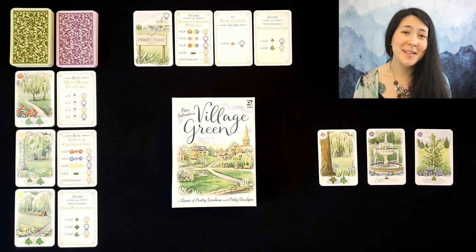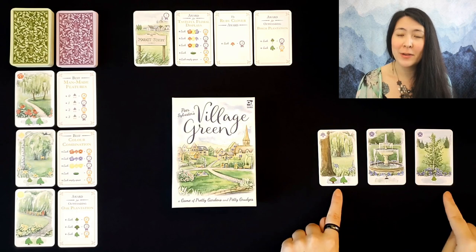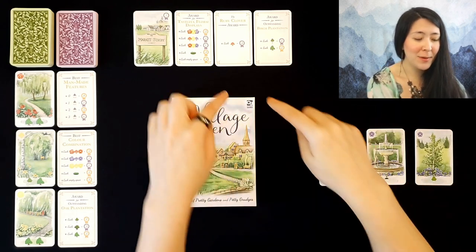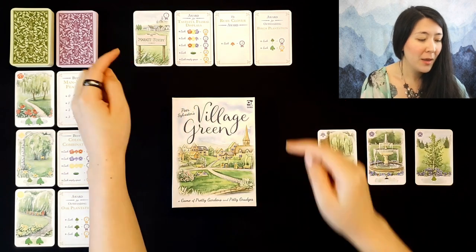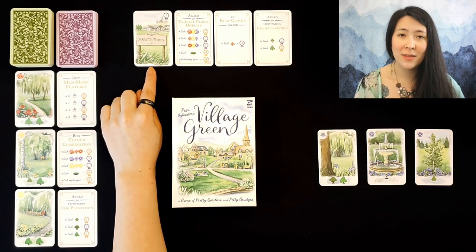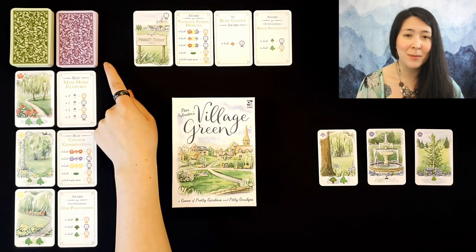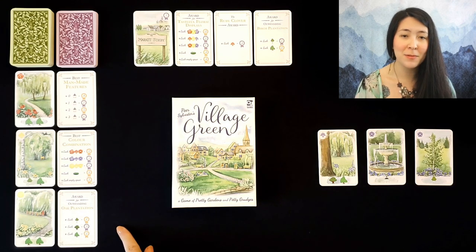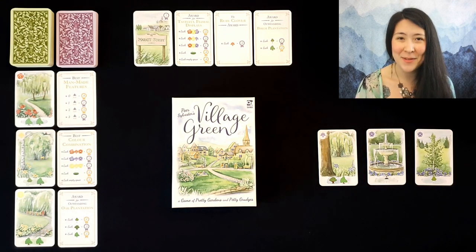Here we have a game of Village Green set up and ready to play. The solo setup will be identical to the multiplayer setup. We'll start by drawing three green cards to form our hand and three purple cards to place on our top row of our garden. We'll also choose one of the Village cards and place that to the left of the three purple awards cards. You then make a deck of the purple awards cards revealing the top three, and the green cards showing again the top three.